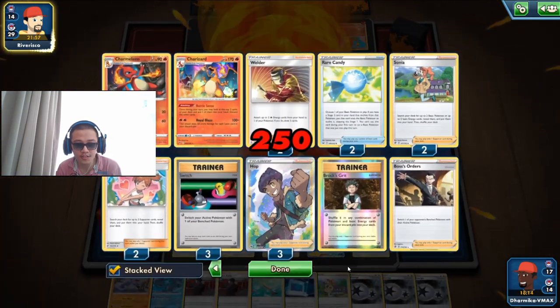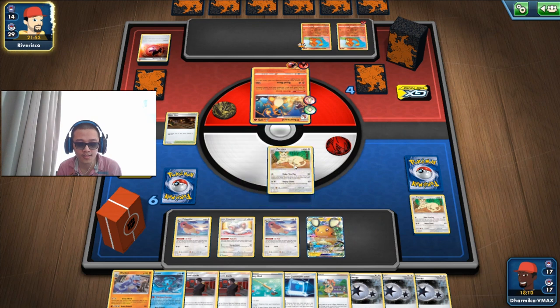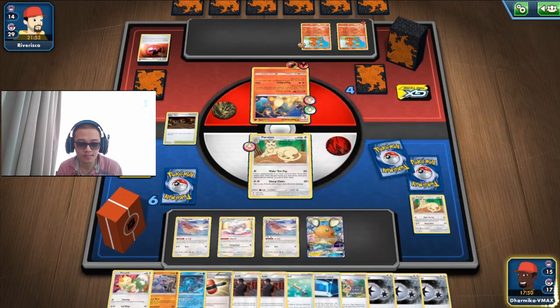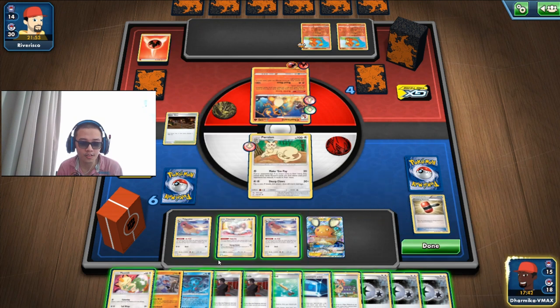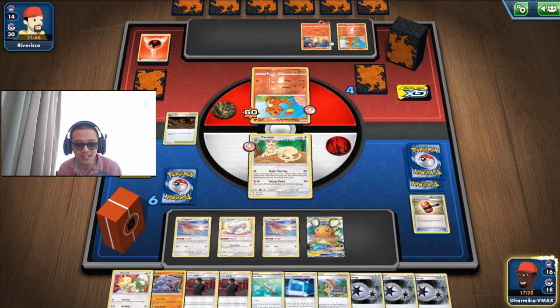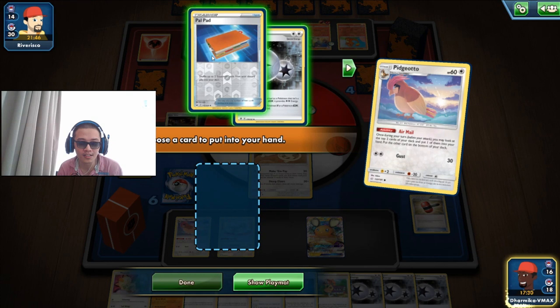Let's get a Rhyhorn already. We're probably gonna do a Fion again — Fion is perfect if they don't have a Chaotic Swell or any Stadium card. No Giant Hearth apparently — if they have a Giant Hearth then they can switch easily because Charmander only needs one energy with three costs. We're gonna be preparing our Rhyhorn already. Let's Poké Comm for a Rhyhorn. We only have one Rhyhorn, so I'm gonna Sonia for energies — I don't want to waste my Twins.